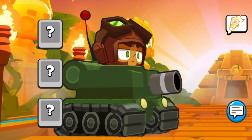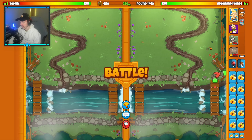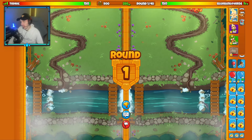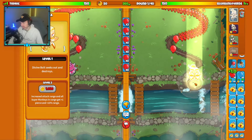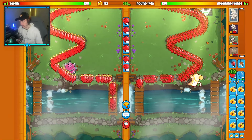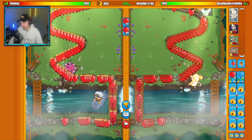We're against Tednik here, who's going Churchill, and I'm going Adora with a strategy of Dartling, Druid, and Village on the map Salmon Ladder. I didn't want to bring Gwendolyn because she doesn't pair well with Dartling on this specific map, and I didn't want Benjamin because he rejuvenates lives, which counters my Druid strategy. So I went with Adora — her Sacrifice ability should be pretty useful.